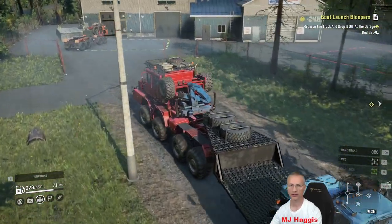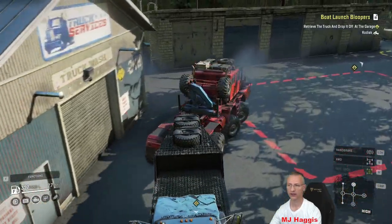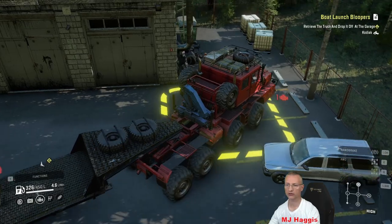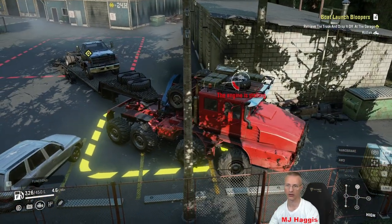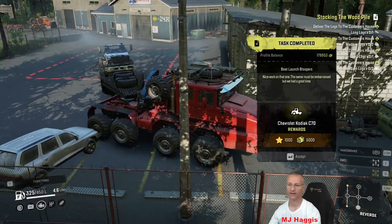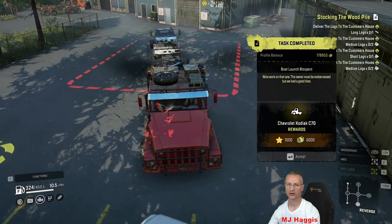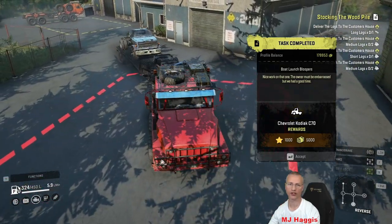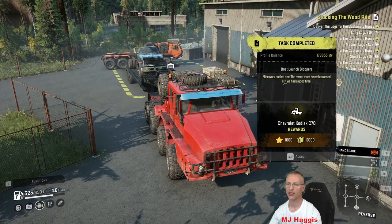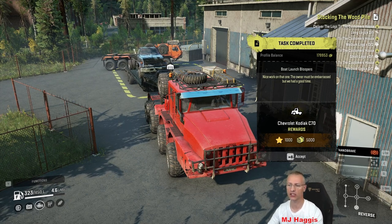I've got to get into that corner somehow. Sorry car — that's my runabout on this. Oh it's in — that counted! Get out. That's boat launch bloopers done — into the zone. Nice work on that one. The owner must be embarrassed but we had a good time. 5,000 cash, 1,000 XP, and we've gained the truck. So we can unpack him. Change truck — Kodiak. It's definitely needing to go in for a wee bit of a service. Move to the garage.